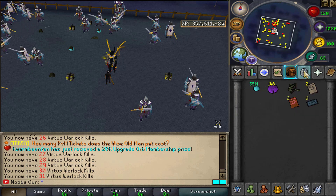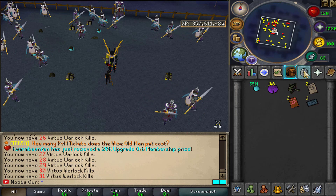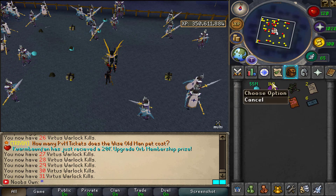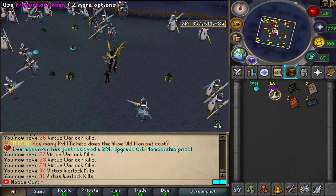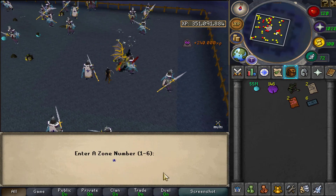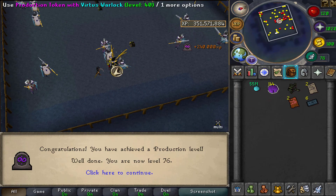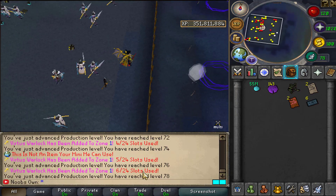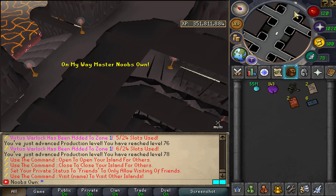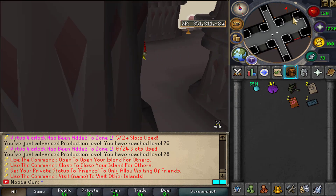I tried killing a few to get a production token — it's a static 1 in 250 drop rate from any NPC, so I could kill this 250 times and get lucky or get zero tokens. Besides adding NPCs to zones by clicking on them, let me put five of these in zone one real quick — this will also level us up so we can add higher tier NPCs. There we go, we now have six out of 24 slots filled in zone one, and we can go see all the virtuous warlocks there.